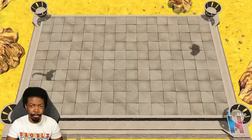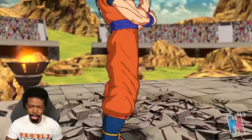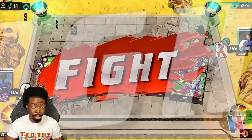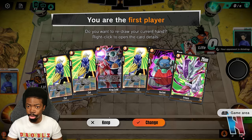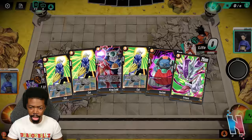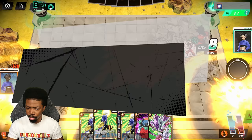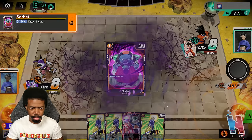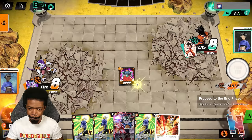I honestly didn't want to use Frieza — I would have much rather used Cooler instead, but unfortunately I don't have the card. With this deck, from what I've understood looking at the cards — this is my first time using it — the main premise is to sabotage the opponent from being able to really do anything. I'll keep this hand. I'm going to put you in there because you have no abilities, and I'll throw in Sorbet so I get a card back.